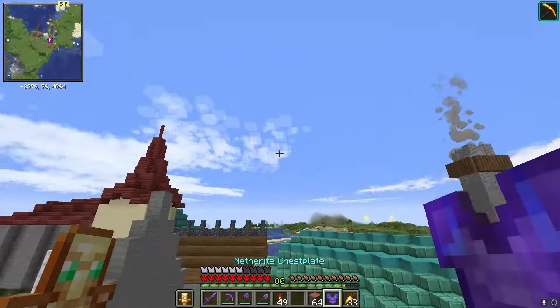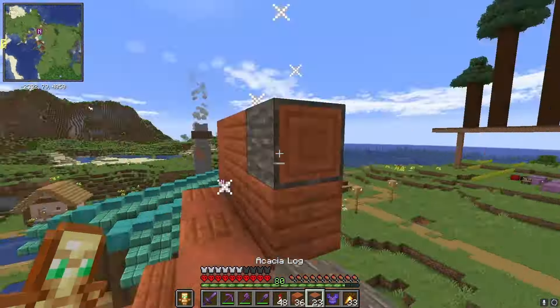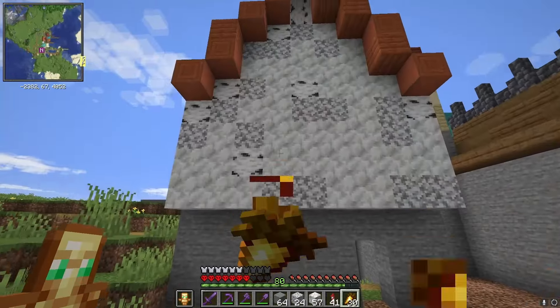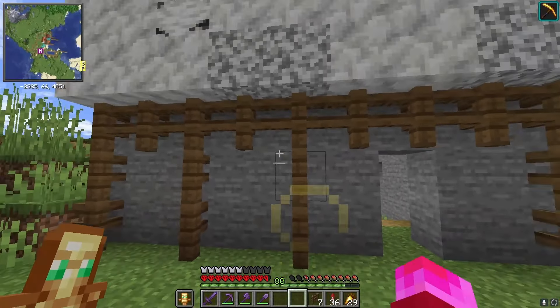Right now I need a ton of acacia, because I've started building a little bit on this house and I really want to add some acacia on the roof. That looks good. Now let's grab some of this and detail the walls. That looks nice, but I still have some stone on the bottom, so let's change that and start adding some detail on this wall.